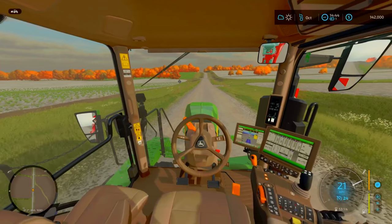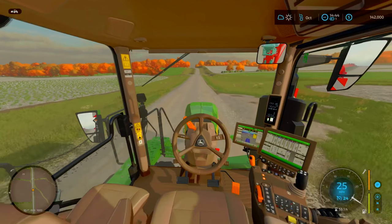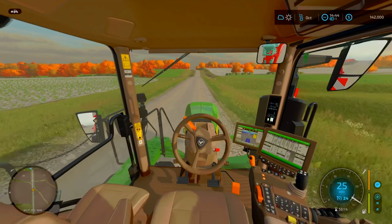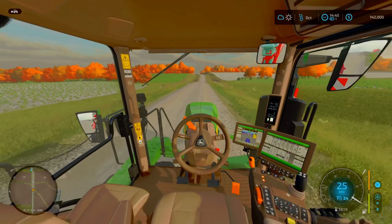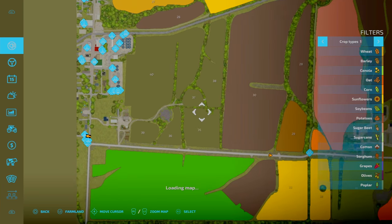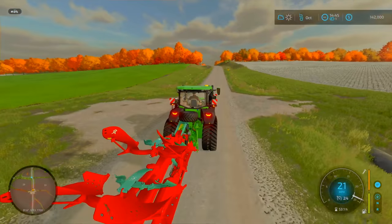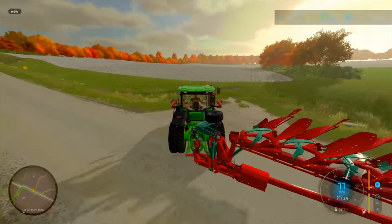That's all determined by wheel spin. Ploughs, spaders or subsoilers — that's going to be one wheel. And then the crop we're going to be planting. I think that's pretty much it for what we're doing in this episode. I'm going to unfold the plough.